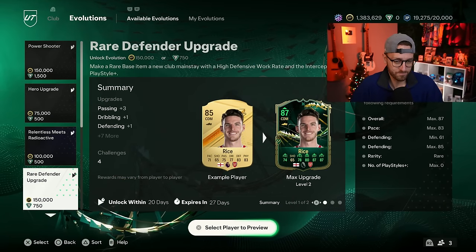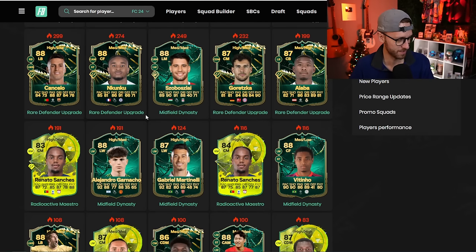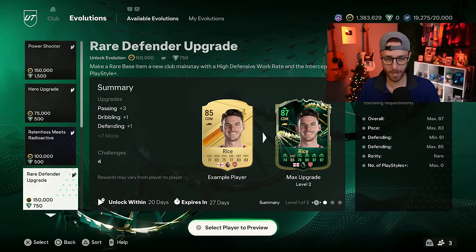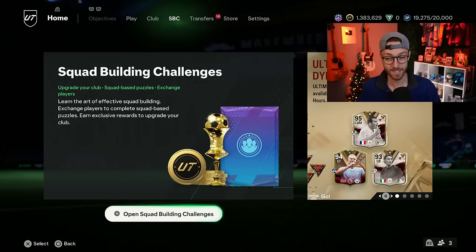It is 150,000 coins - very expensive - and I think for that reason a lot of people are out. I don't know if I'm going to do this evolution either, but if you want to make a card like Nkunku with the Intercept Plus playstyle, he's not as much of a Defender as some of these other players yet he fits the requirements. But for Defenders like Cancelo and Alaba, there's probably going to be promo cards coming soon. Remember what happened with Conte and Bernardo Silva? They dropped the evo and then got promo cards right after. Maybe hold off on those.